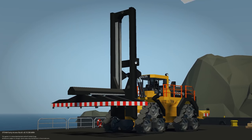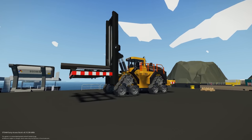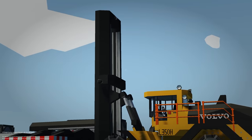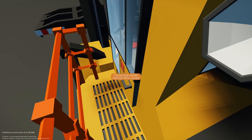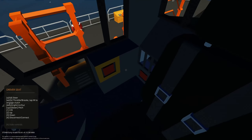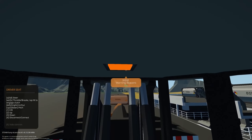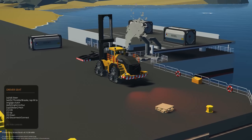Moving on to the first creation of part two, we have the Volvo container handler by Fadrick. This looks really cool - I love the design and the triangle tracks, it looks really interesting. Let's jump on it and see how it works. We can jump into the driver's seat and we have parking brake, lights, heater, key switch, turn on warning beacons. We'll turn this off just to help the lag.